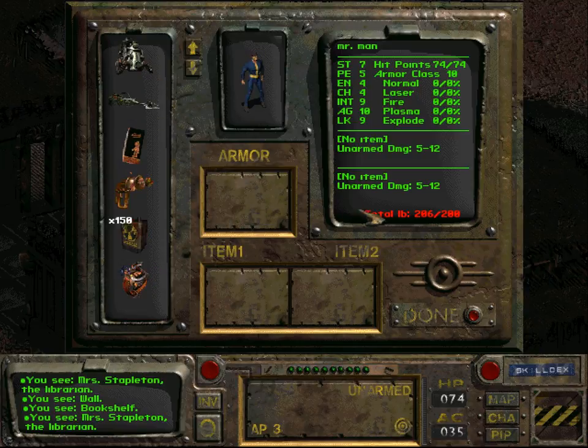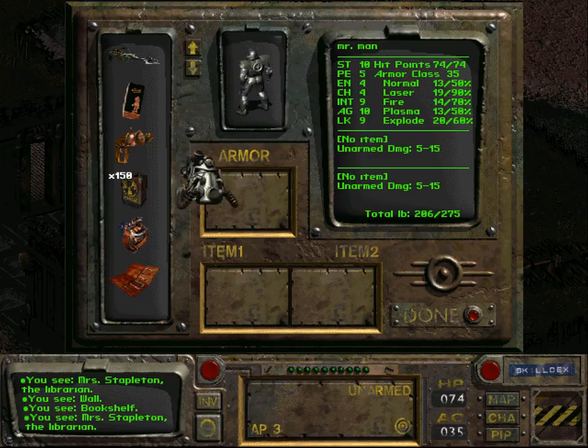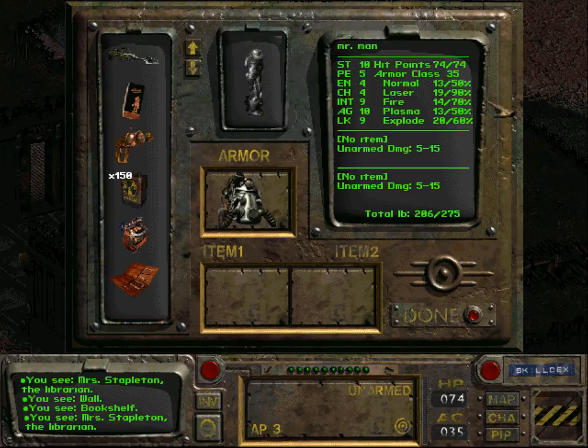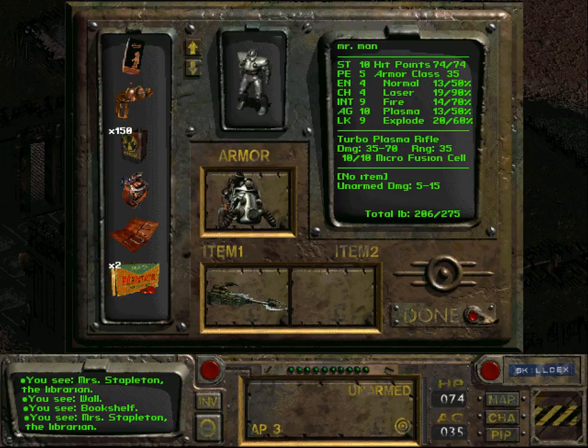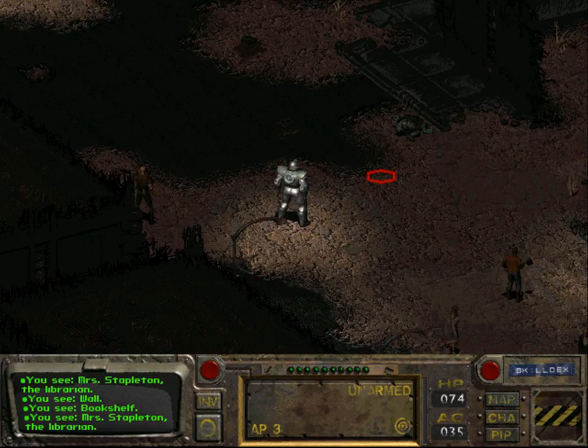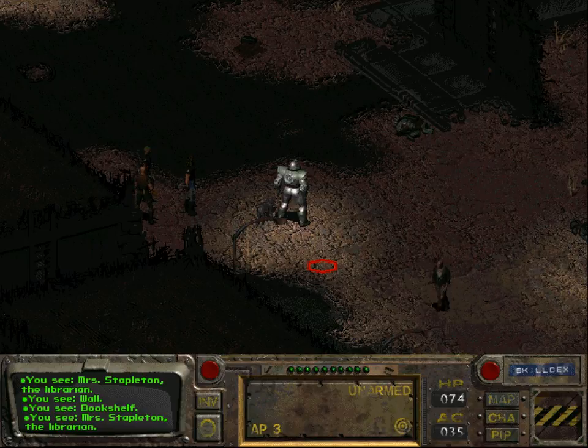Let's check the new stats. By the way, wearing the power armor increases our carrying capacity. The upgrade didn't increase the armor class but it increased resistance to laser weapons to 90% and fire resistance to 70%. We are finally cooking with gas! When we come back, we will go and destroy the mutant army — so until next time, folks!